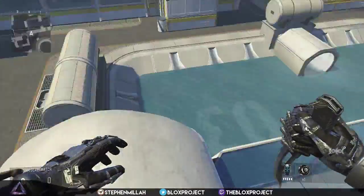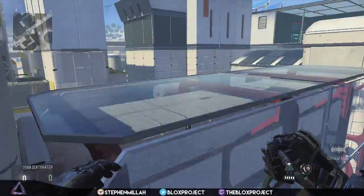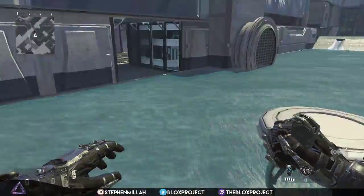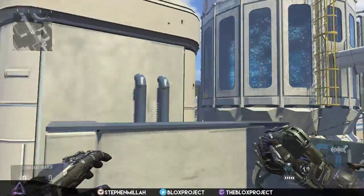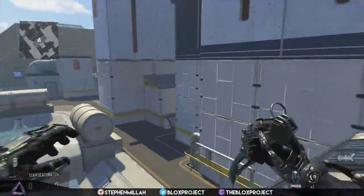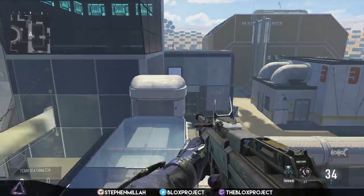So an example would be if I'm right here and I want to get on top of those windows. Normally what you'd do is just do this, and then slide, and you barely miss it — you're just so close to making it. But when you do the slide thing first, you get there easily. You just go like this, boom, and then you actually make it, and it's just a lot easier and it works.